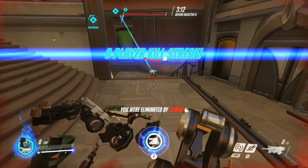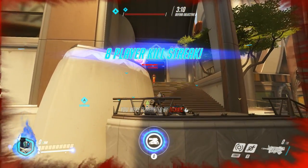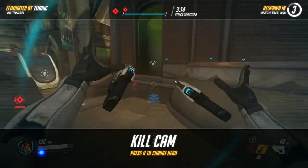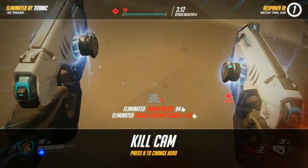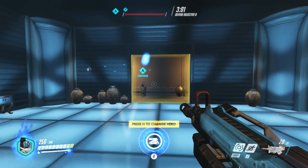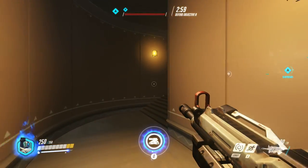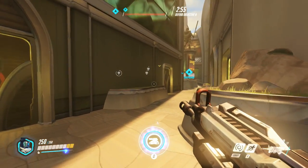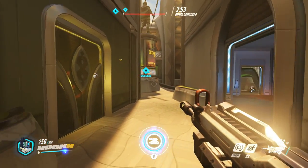That pulse bomb is pretty hard to dodge as Bastion since he's a slow guy, and standing up to dodge it isn't going to work. She basically grinded out her ultimate just to get rid of the Bastion player, because Bastion is a prime target — you have to take down the Bastion before you can really do anything in these objective game modes.